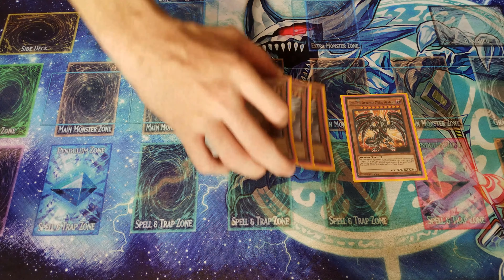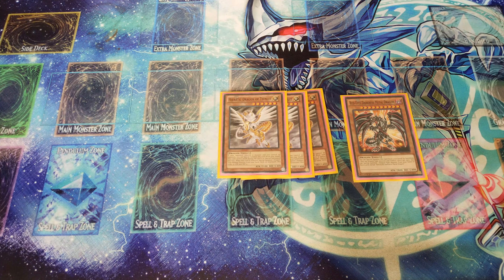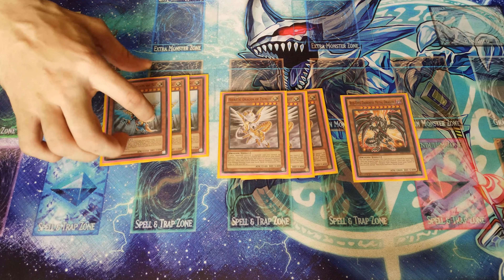Next up for the Hieratic engine, I'm going to be using three Tefnuit. You can change it to two, but for now we're going with three. Basically it's like Cyber Dragon — you can special summon him directly from your field. You can also use him for tributing if your opponent controls a monster.